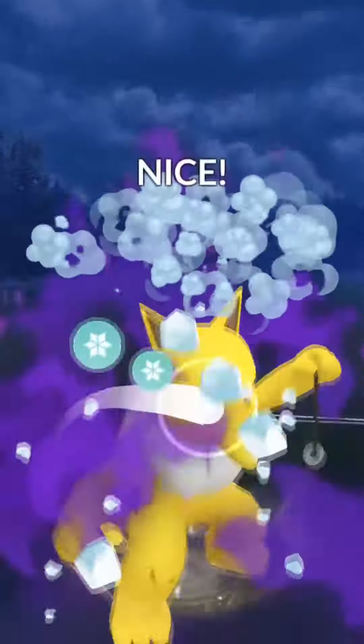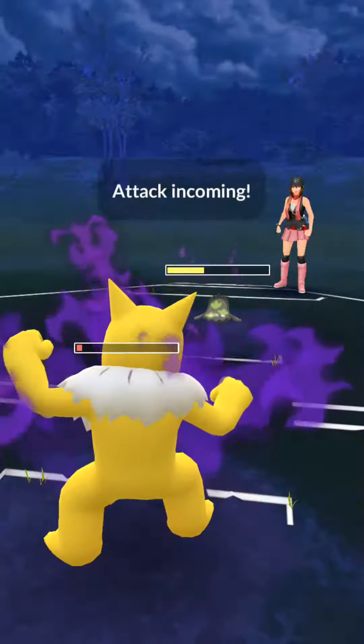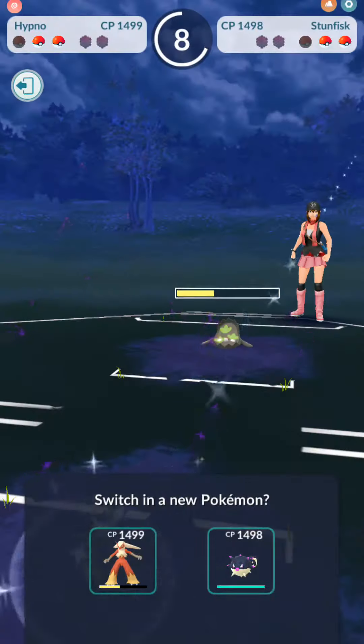Oh, they're actually going through with the Rock Slide anyway, but they knew they could over-farm because I wasn't charging up towards the Shadow Ball. They would have had to waste the Rock Slide but they do it anyway. So in hindsight I could have gone for the Shadow Ball, but we're rolling with it.